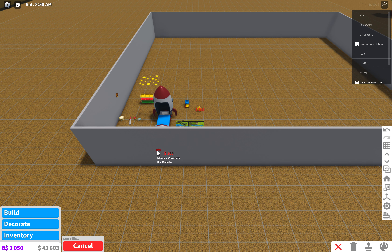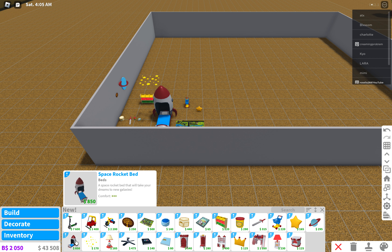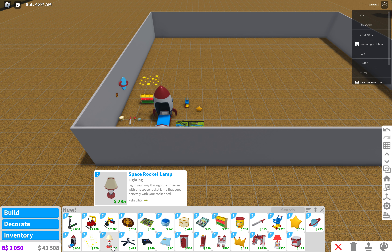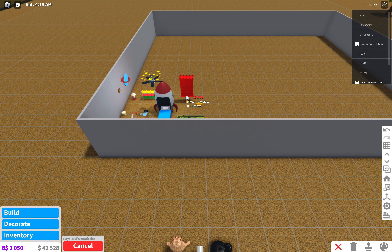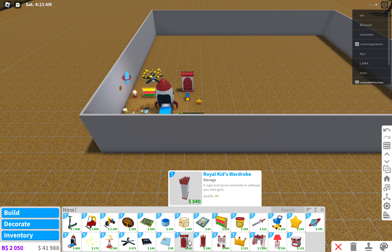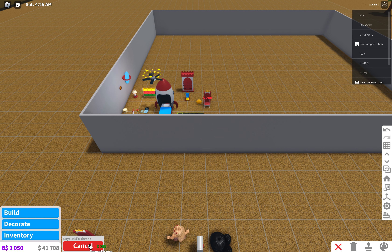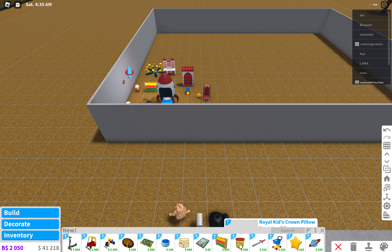A star pillow? Oh, a tiny plane. A planet mirror? A space rocket lighter? A star-serial fan? A scrapbook? A diary? A raw kid wardrobe — that's quite cool actually. A raw kid's desk?